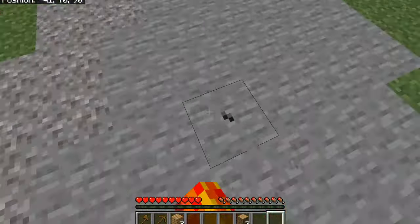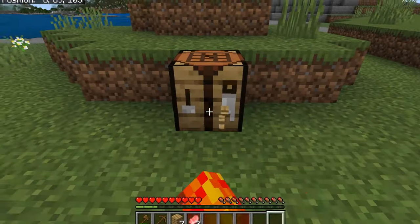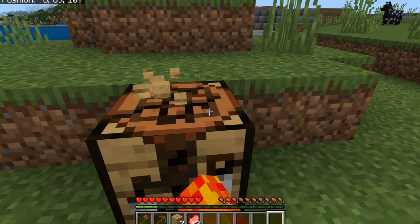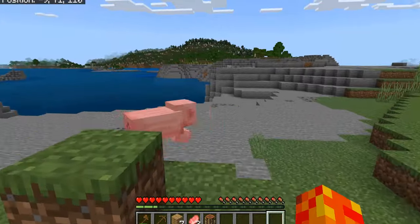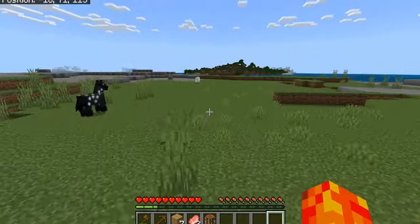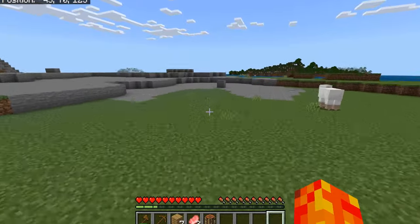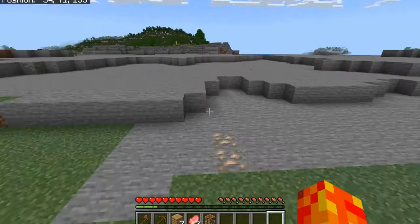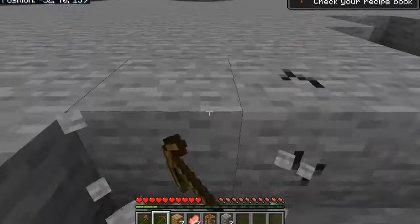Nothing can stop me — not even the Warden, not even the Ender Dragon. First we're gonna go for the immortality boots. The ability to fly is huge. We need to kill two cows and four chickens — this is the easiest recipe of all the armor pieces. I want to get them before Cory does because I don't want him flying around before I'm flying around. I also need to collect some iron for future armor pieces.